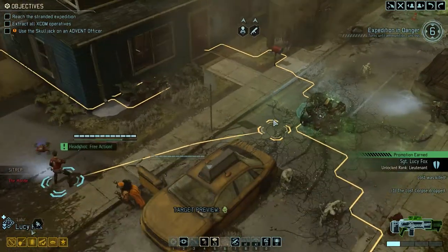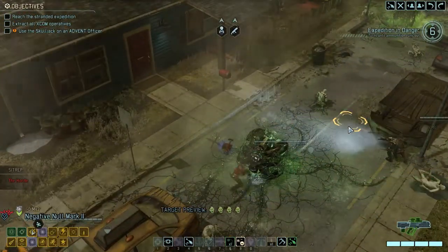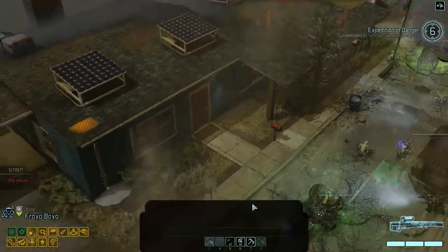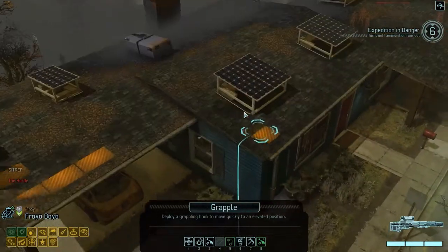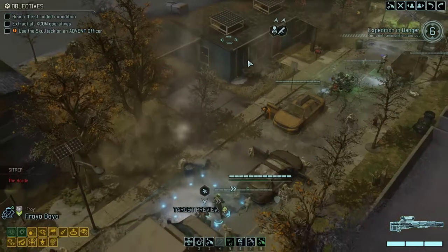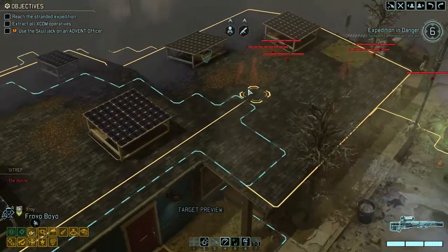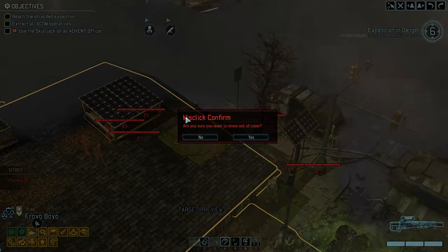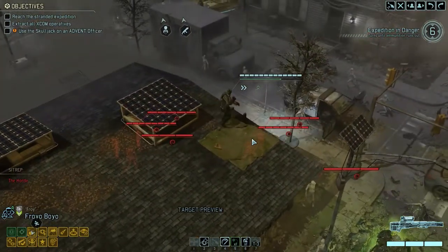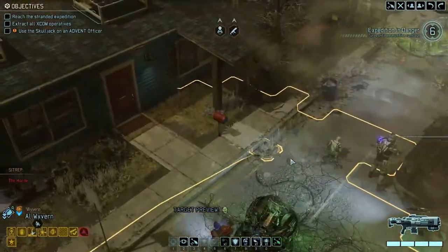Okay, now I need you to just run right ahead. The same goes to you, Froy. Actually, if I would just scramble onto this roof, I can get you in further ahead. I'm just gonna have you run right to that edge and just see what you can see. And apparently that did not activate the bastards, which is surprising.